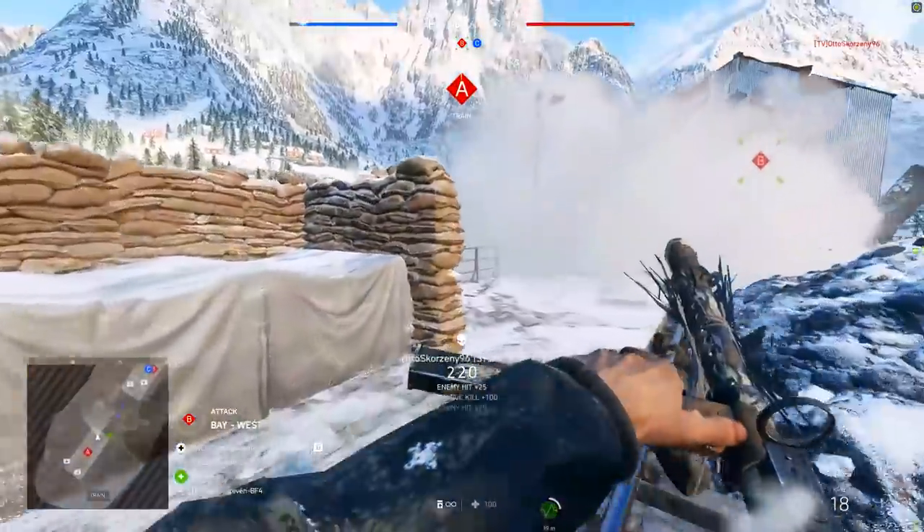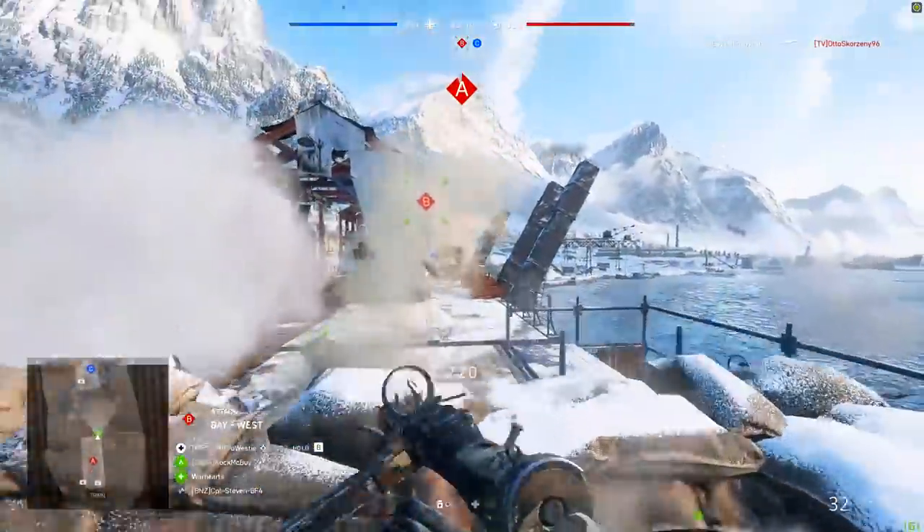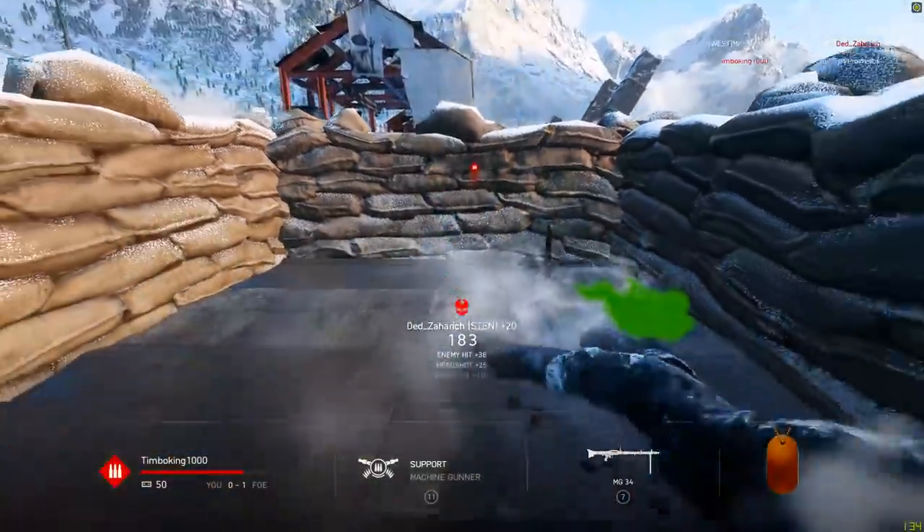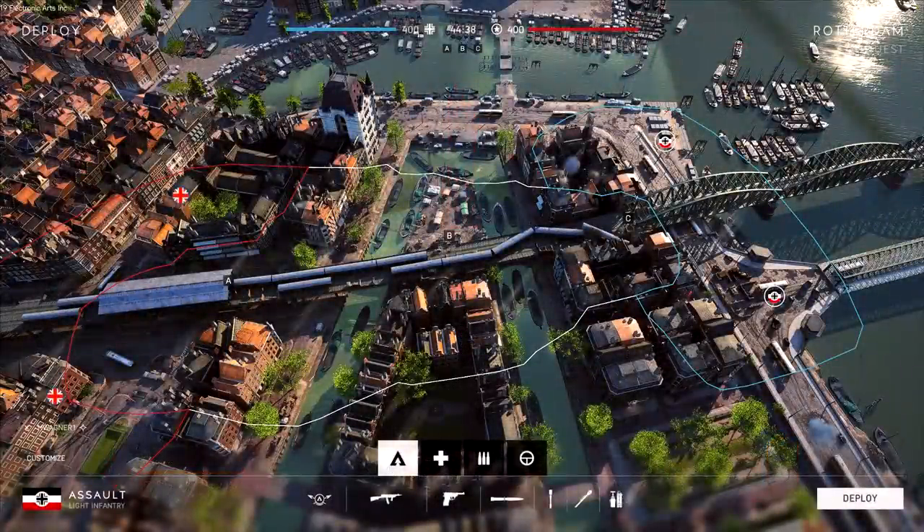Four different maps support the mode and they have been subtly changed and tweaked to make for the most grindy experience possible. First of all, Rotterdam makes use of the metro bridge area, allowing players to use it or the ground underneath to flank towards three different flag points placed in a line on top of the bridge. Extra fortification positions have been added so you can hunker down and protect different lanes, and a few extra barges have been added to the canal so you can cross the water even quicker.